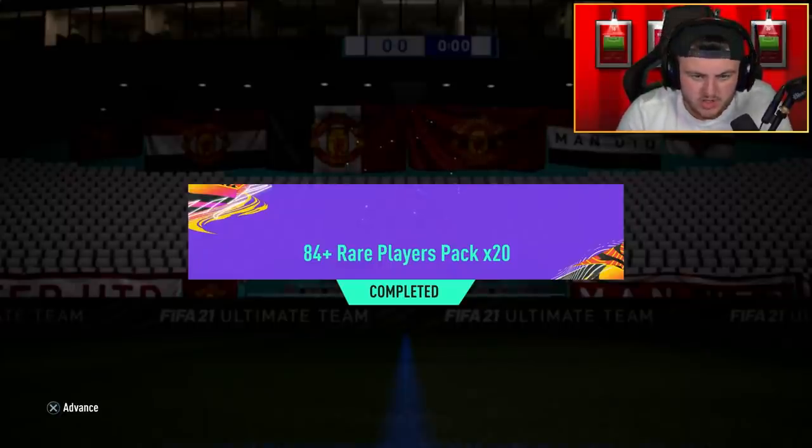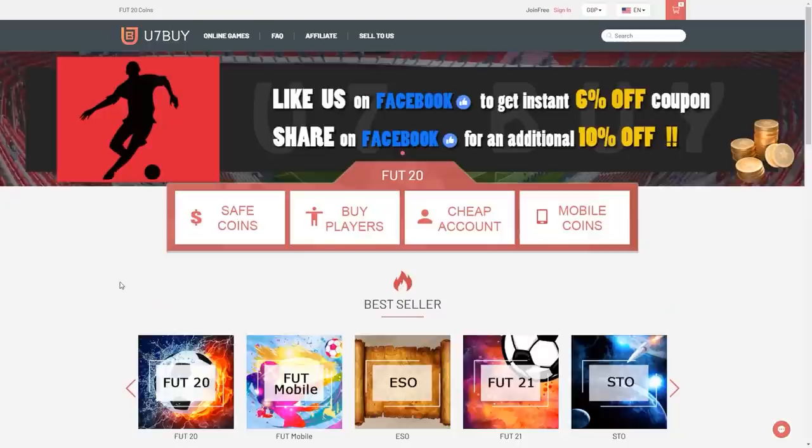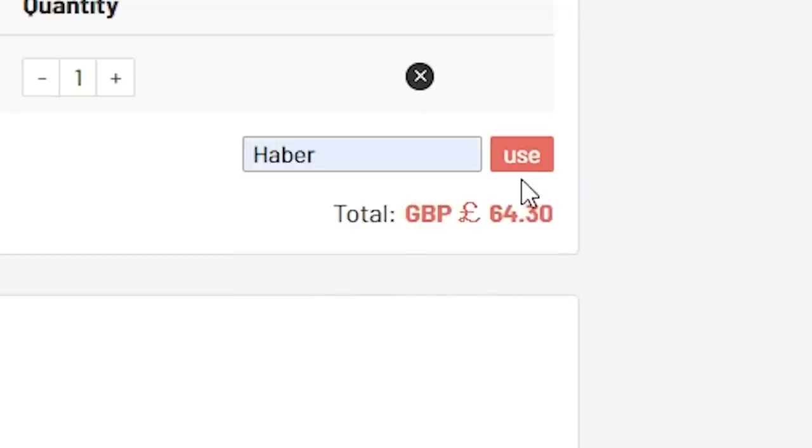EA dropped new Iconswap tokens and we're going to open up a bunch of Iconswap packs, hopefully getting some good stuff. For cheap, fast and reliable FIFA coins, check out u7buy.com — there's a link in the description. Use the code HABER to get yourself a discount on all of your orders.